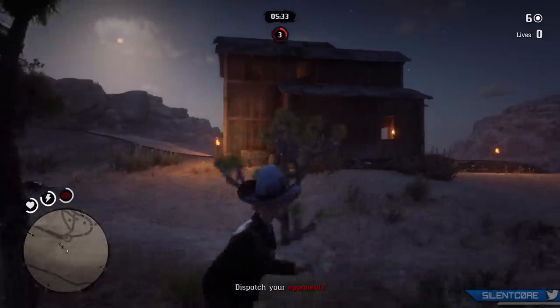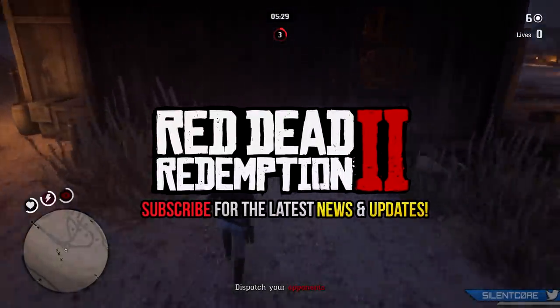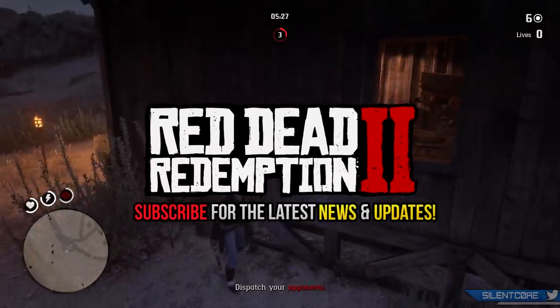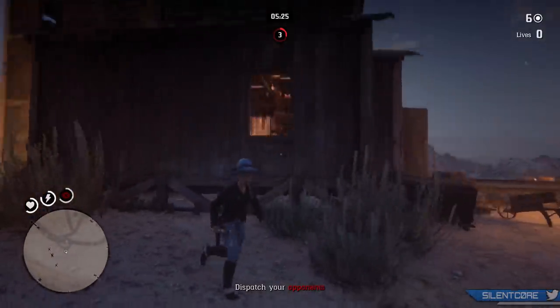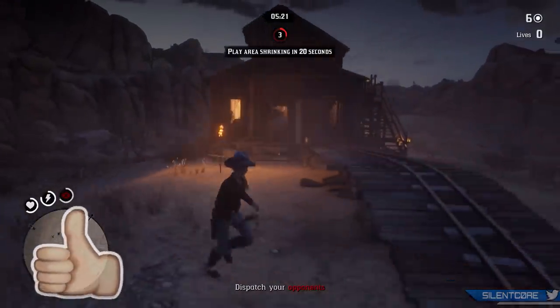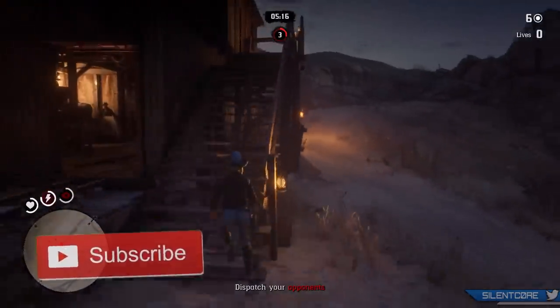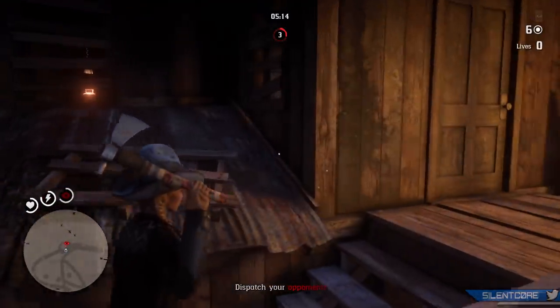Hey, what's going on guys, my name is Silen and welcome back to my Red Dead series where I keep you up to date with all of the latest news and updates. Today I'm going to be going over all of the items that you should most definitely claim while they're free in Red Dead Online, including a horse, a saddle, a weapon, and multiple clothing items.